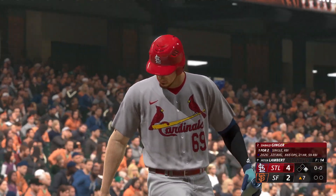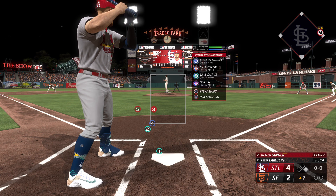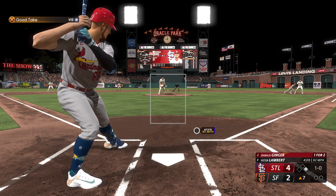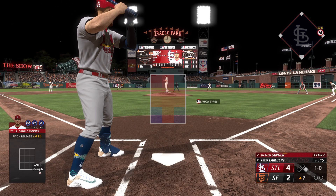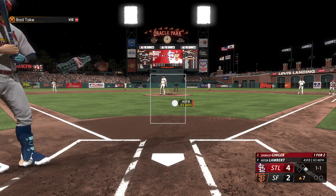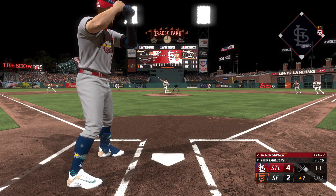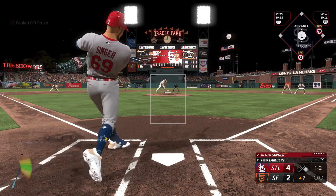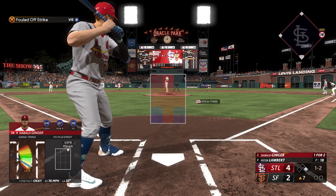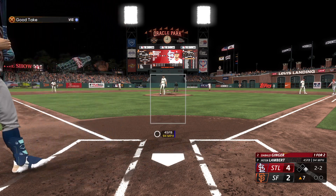Top of the seventh, runner on first, nobody out, batting average now at .221, going up against Peter Lambert on the bump for San Francisco. He has a 96 mile-an-hour four-seamer, nothing else quick. First pitch four-seamer low and away, 1-0. Watch the next four-seamer go almost right down the middle, one and one. Got a piece of a changeup below the knees I really shouldn't have swung at - one and two. Four-seamer up in the top of the zone, got a piece and fouled it away, still one and two.